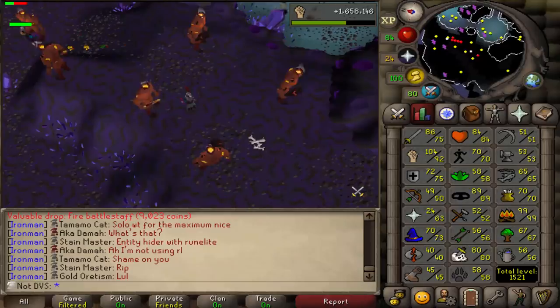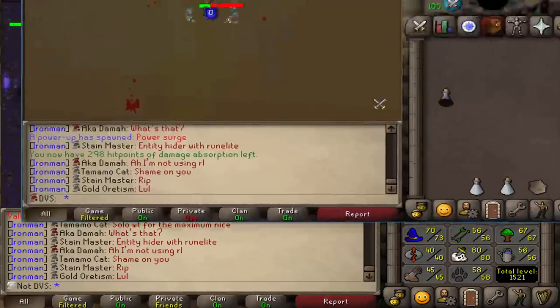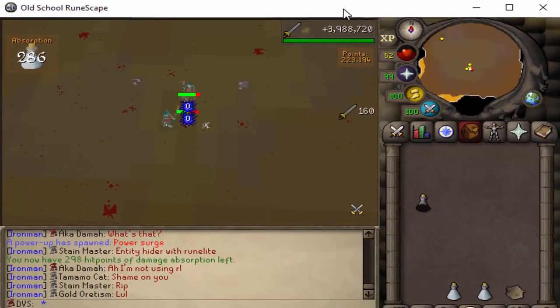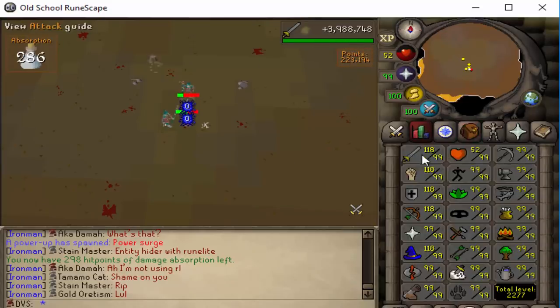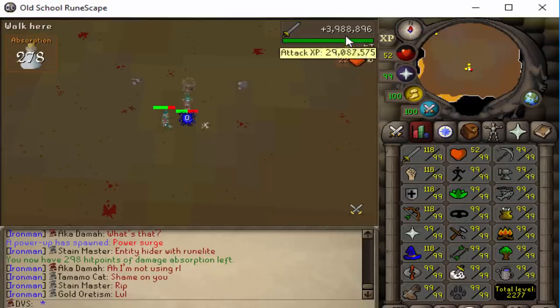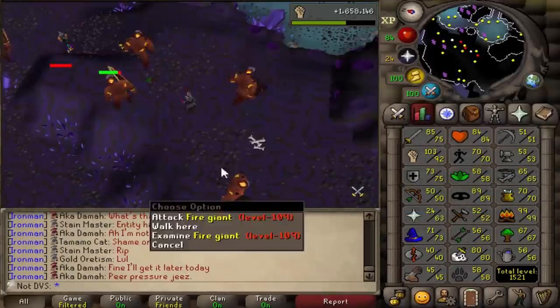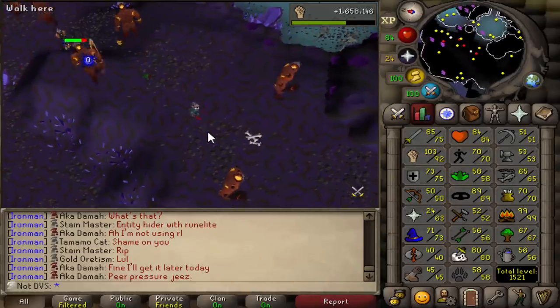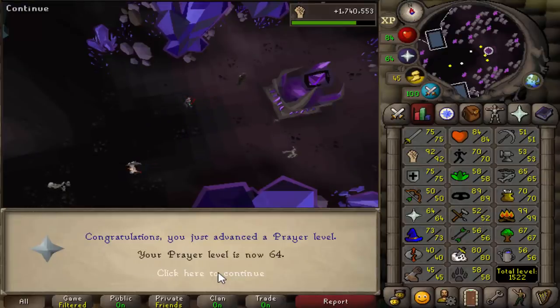This is a bit random but regarding my hardcore iron man — I decided to AFK NMZ on it while I'm playing my ultimate. I'm just going to be consistently AFKing, going for something like 200 mil attack XP. So far I've gained 4 million attack XP. I'll update you guys once every few videos. Maybe sometime in the future I'll revisit bossing on it, but for now just AFKing. Also level 64 prayer and I'm at 102 combat.